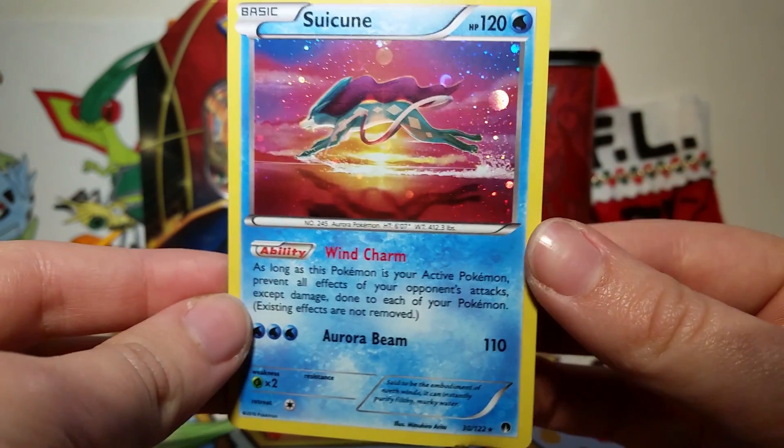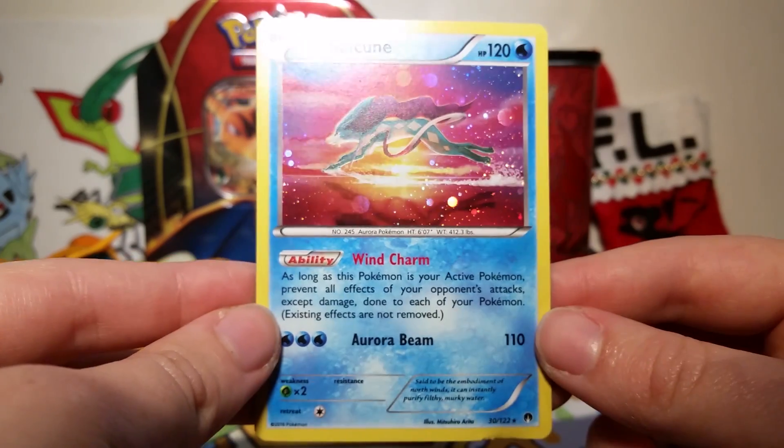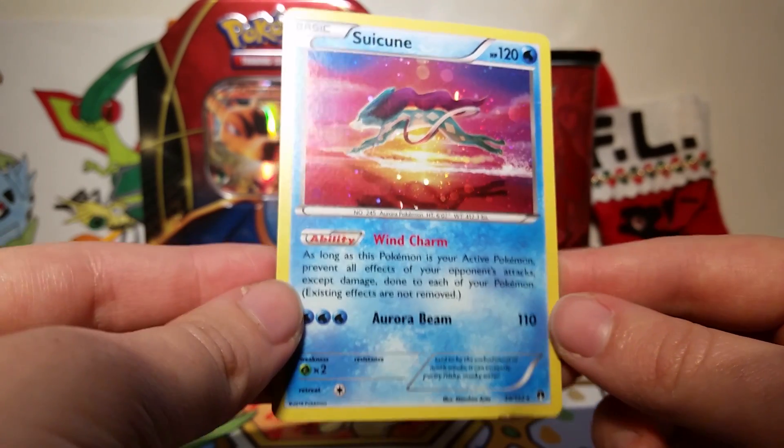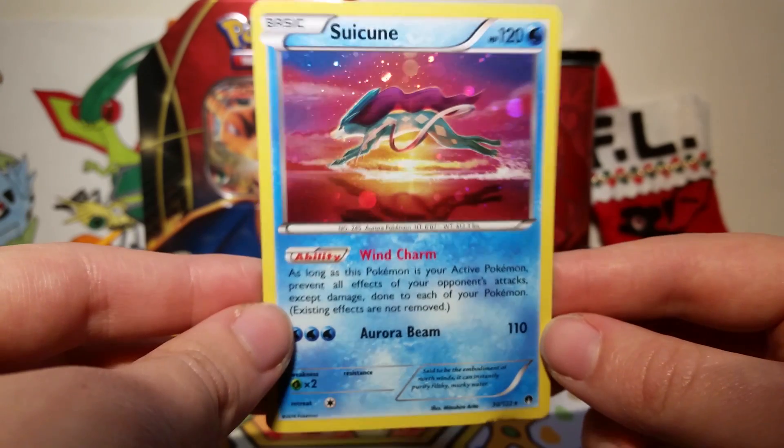So beware if you get this. I'm sure that this is old news by now, but it's the first time I saw it in my stores, so I figured I'd grab it. But this Suicune is still just gorgeous — I love this card so much. It's a holo in the Breakpoint set, so it's really nice to see it's a galaxy holo as well.